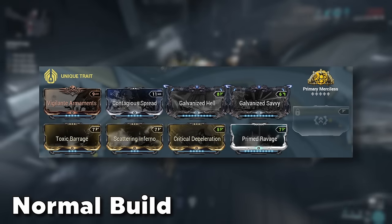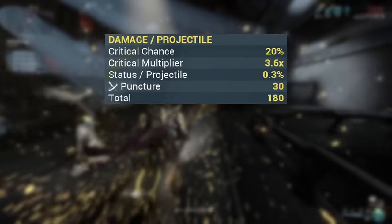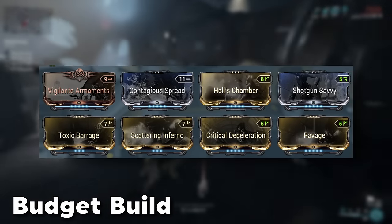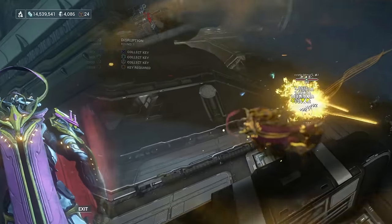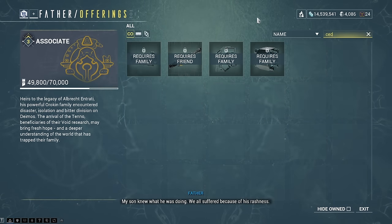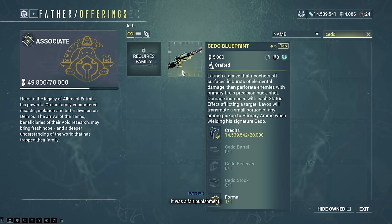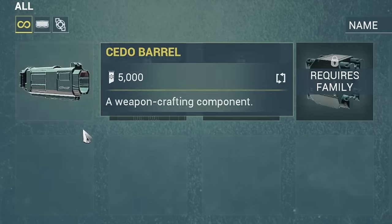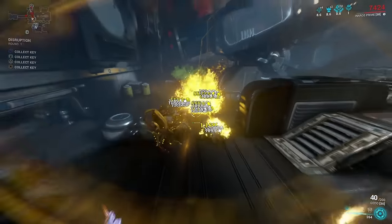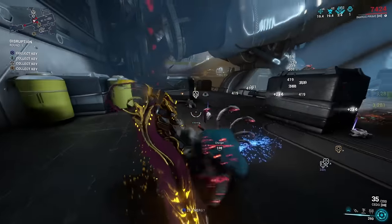For the build, we go for a crit-status hybrid approach, because the normal fire is pretty crit heavy whereas the alternative fire mode is more status based. The more budget-friendly approach also works well. To get the Cito, head over to the Necralisk on Deimos, talk to Father, and from him you can get the main blueprint once you reach rank 4 with the Entrati, and the component blueprints at rank 5. I got this one as part of being in the creator program and I'm not actually even ranked 4 with the Entrati myself — it's a bit embarrassing, please don't hate me for that.